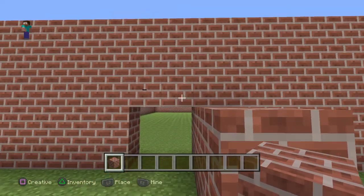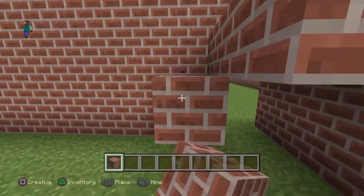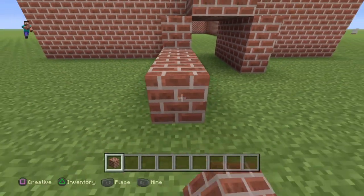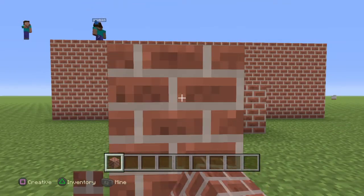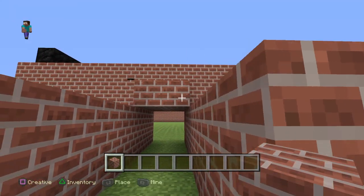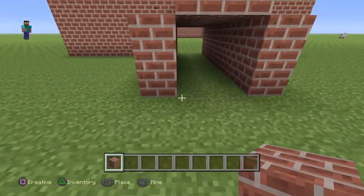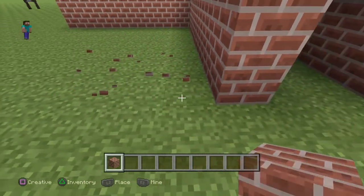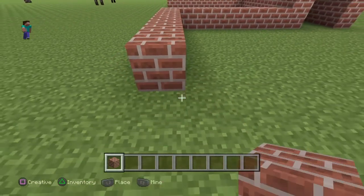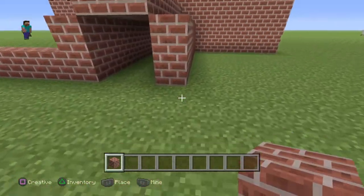We'll do the roof coal or black wall — we'll go with coal because it looks more realistic. If you're wondering why I'm doing a kind of tunnel, it's just a hallway. This is going to be a small room where we can do what we want in it.